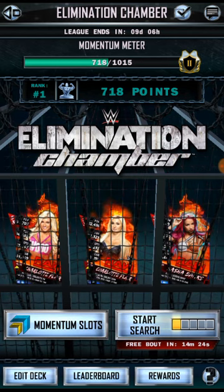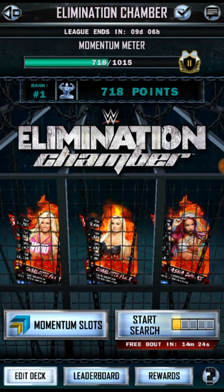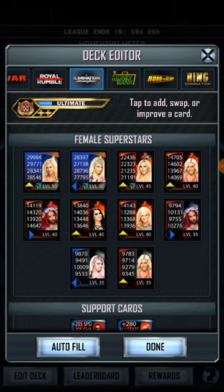My second tip is you have to max out your cards. Every single card in your deck has to be maxed out. If you have a card that's level 20 out of 35, for example, it is going to lose every time. If it is a WrestleMania 33 card at about 18,000 stats by level 25, you'll probably get matched up against someone who has an ultimate, and the ultimate will just beat it — it's pretty much a waste of a spot. So you definitely need to max out your cards.